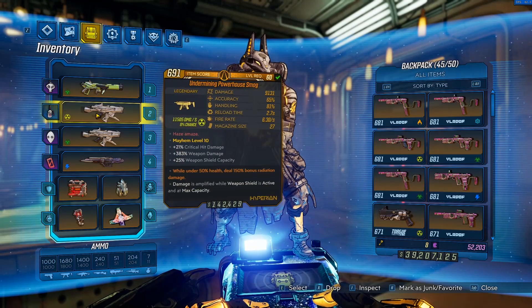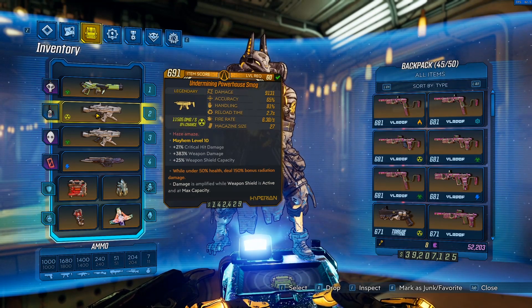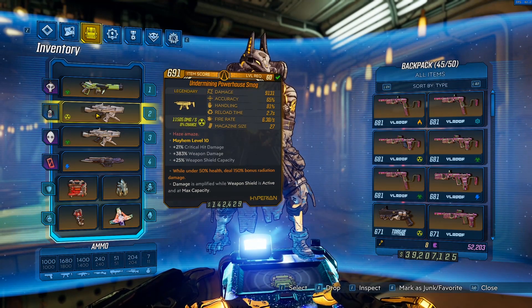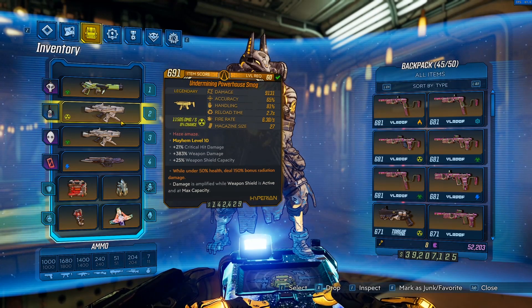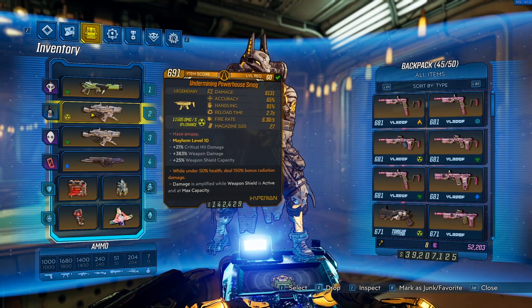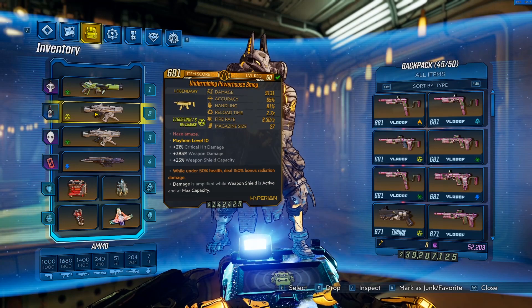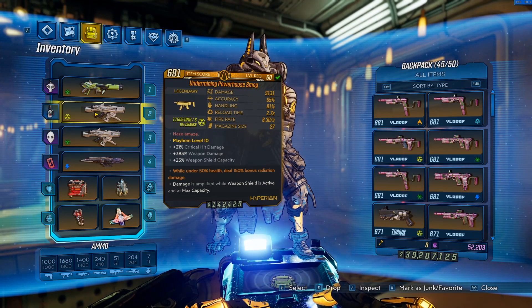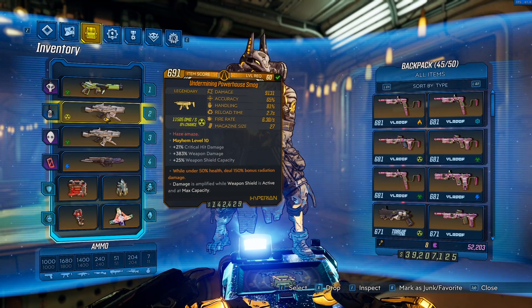My overall opinion on the Smog buff: this gun is absolutely amazing for mobbing and will be very useful on a ton of different builds. It's good to see it actually have a use now, but it's not quite to the level of a Light Show for killing bosses and not as good as a Mayhem 4 Hyper Focus was. It's definitely very worthwhile though. On Zane, Amara, and FL4K you'll get a ton of use out of it. That wraps up this weapon review — we have so many weapon buffs to cover, so subscribe to the channel. I'll catch you on Twitch tonight around 8 PM Central. Have a fantastic day!